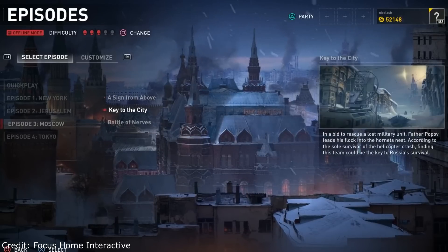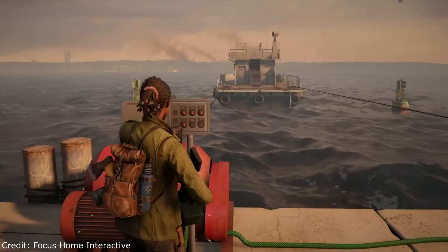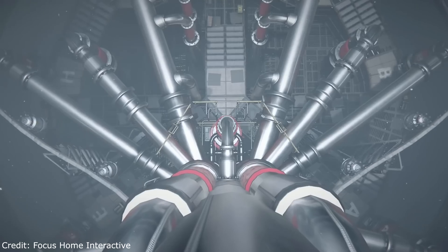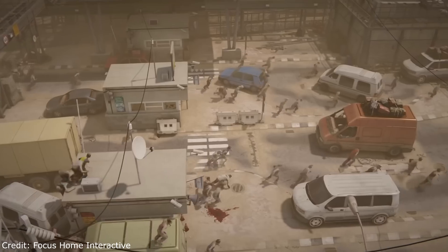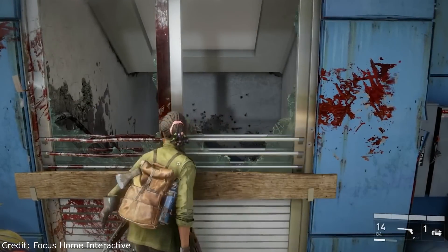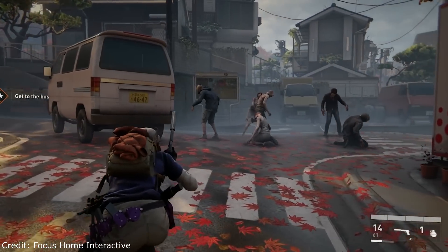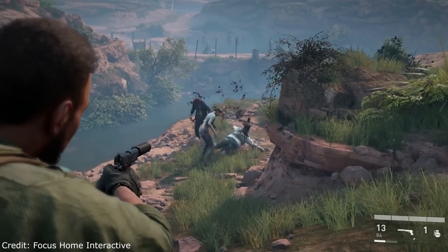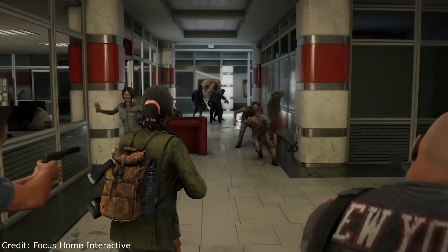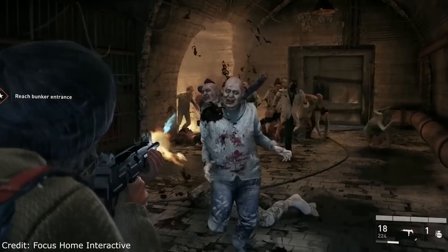For a game based on a film, it's actually looking pretty decent — the graphics, animations, the aiming in the game doesn't look very clunky, and the mechanics also look pretty solid. The way it's laid out with its chapters really reminds me of the Left 4 Dead game, so if you were a fan of that, it seems like you'll probably enjoy this. The game is coming out on April 16th, so we don't have too much further to go until it's released.